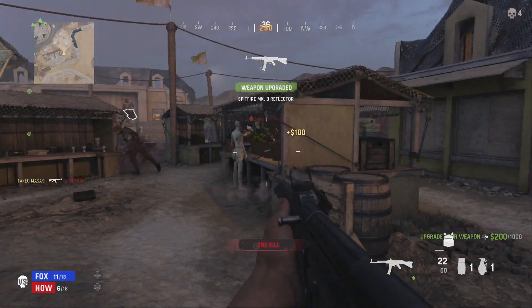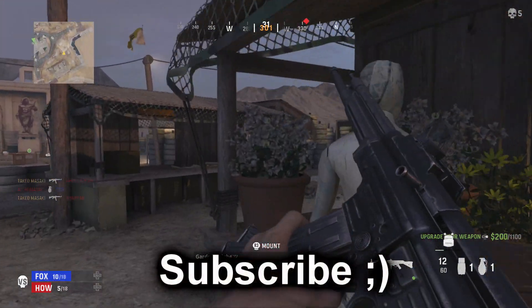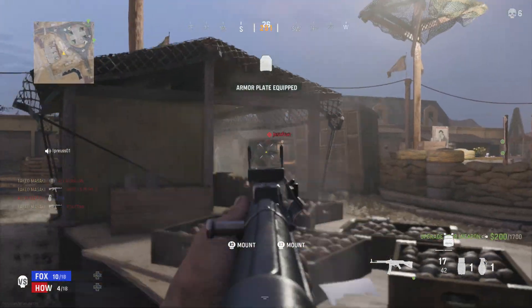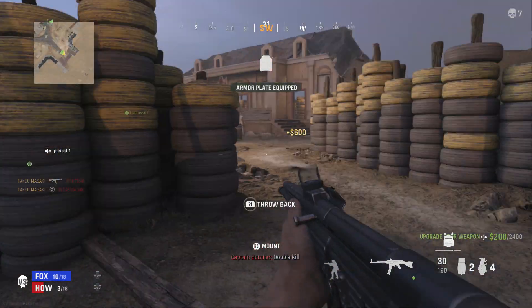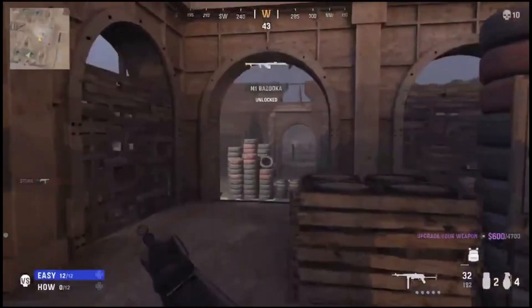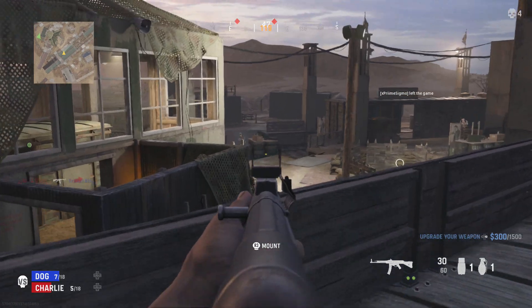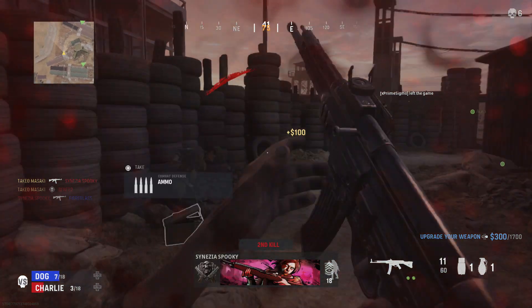Welcome back. There has been a load of new multiplayer content leaking out from the Vanguard alpha, showing us some interesting things like how insane the customization is going to be in the creator class and gunsmith. Some people are getting access to things we're not supposed to see yet, like the creator class menu and even unlocking items that don't exist in the game yet - like the bazooka, a riot shield, and even dead silence. Sadly, it looks like dead silence is a field upgrade and not a perk.